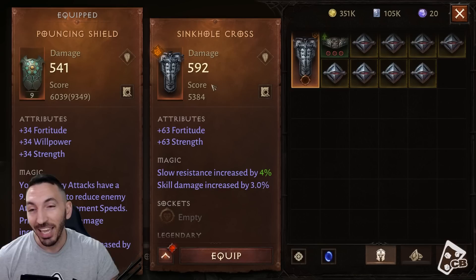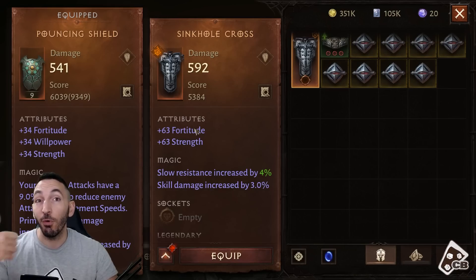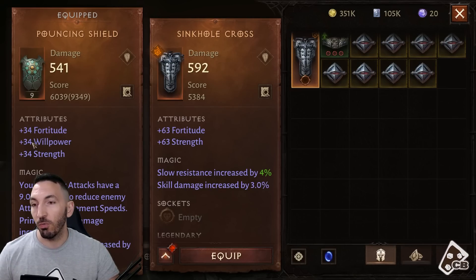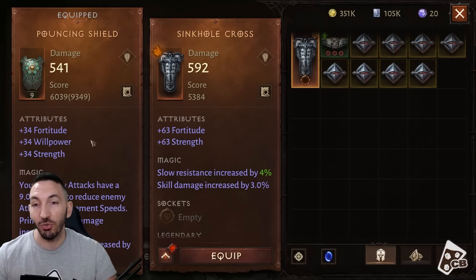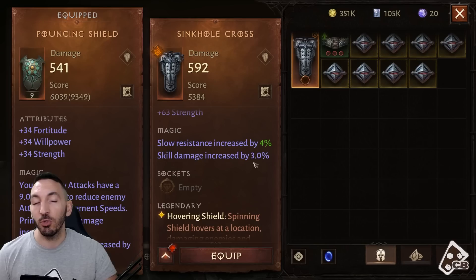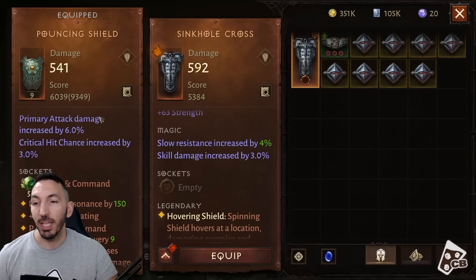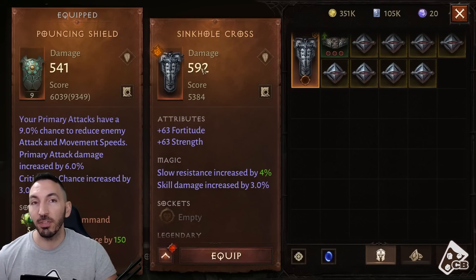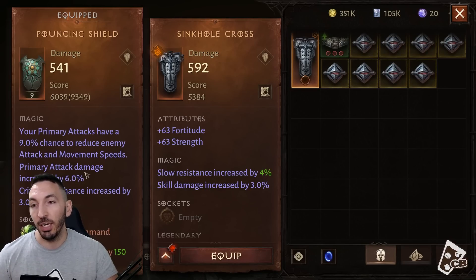I didn't need the up arrow because it doesn't show a total, which is frustrating. The new shield gives 126 combat rating and provides fortitude and strength — huge stats for my crusader class. The old one gives 34 fortitude, 34 strength, and 34 willpower, totaling 101 combat rating compared to 126. So I already gain more than 20 combat rating just from this swap, plus a 3% skill damage boost.